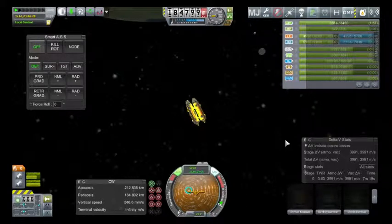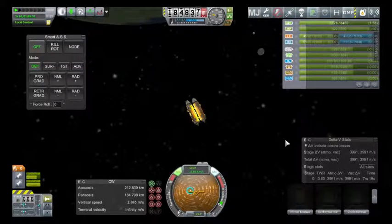Please sense the frustration in my voice. Considering a fair chunk of what I do is to dock really big things to really big things, and thus quite often I am docking a radial port to a radial port, this gets really annoying. So please feel free to fix it at your earliest convenience. Thank you.